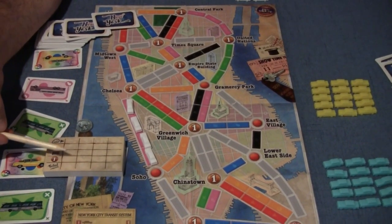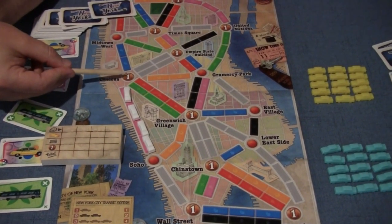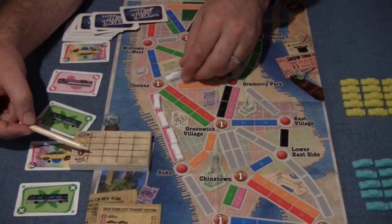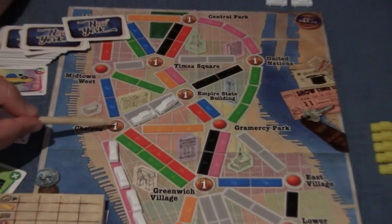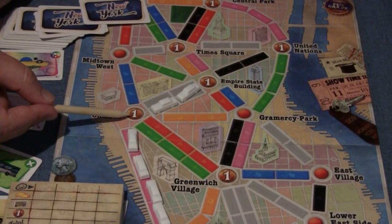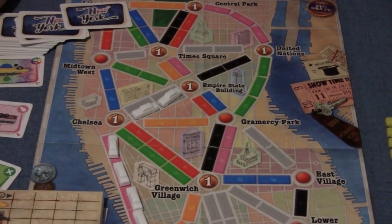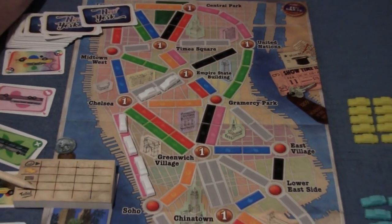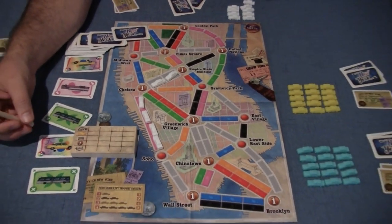Any tourist attraction you've connected into scores one additional point. Even if you connected a second route into the same attraction, you do not score it twice — only once per tourist attraction. That's the basics of how to play. Total up your score, and the person with the most points wins.